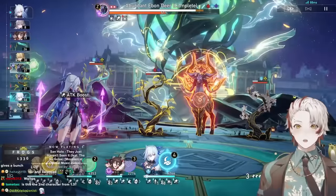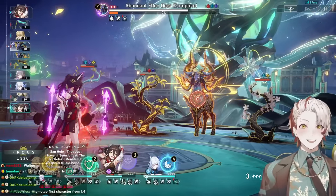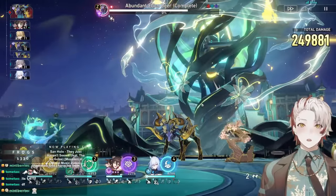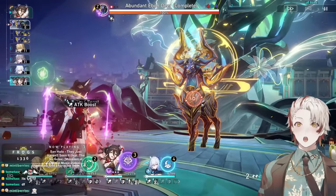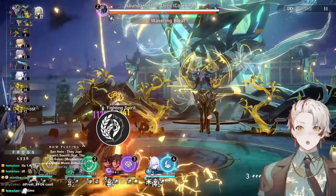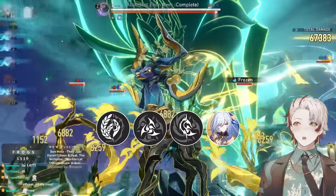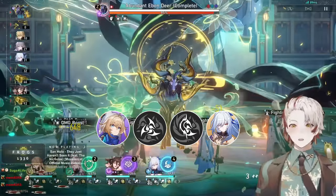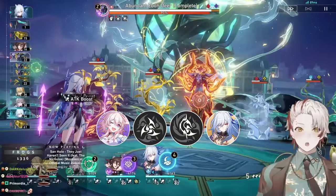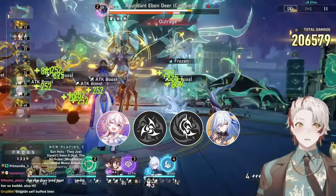With Jing Liu as a hypercarry, we're looking mostly at supports. As an attack-scaling DPS with easy 100% crit rate, she wants attack, crit damage, and ult energy boosts. Because she consumes ally HP even when enemies aren't attacking, your team will still lose HP over time — meaning your 1 survivability unit needs to consistently heal or top off the team. Most generic team comps: 1 Abundance/Preservation healer, 2 supports, and Jing Liu. For healer, prioritize Luocha, Fu Xuan, Lynx, Bailu, or Natasha. Lower recommendations for shield-only options like Gepard, Trailblazer, and March 7th, since they lack easy AoE team heals.